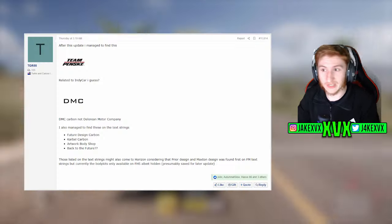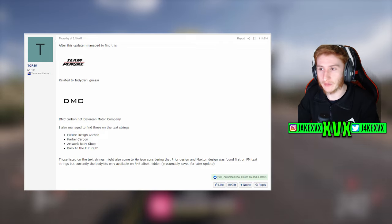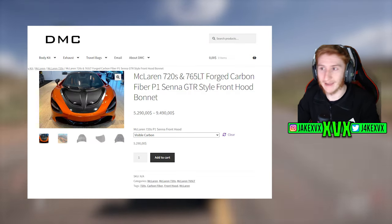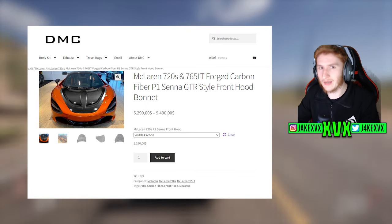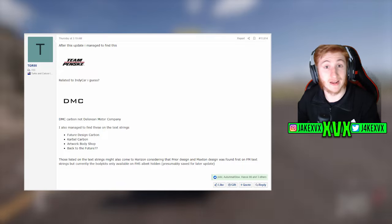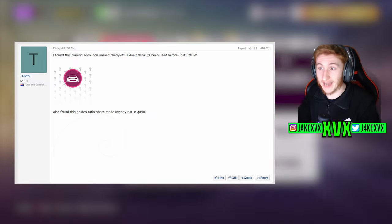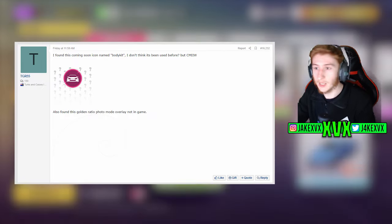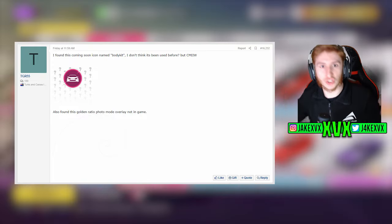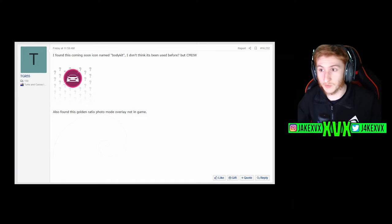If we also look at what was found above that — the DMC Carbon logo was found. DMC Carbon is another body shop that does aftermarket parts. So there are a lot of body kit and aftermarket accessory brands being found in the files lately. And if we pair that up with the fact that we found an icon named 'body kit,' maybe we're getting an update in the future that has just a ton of body kits added.